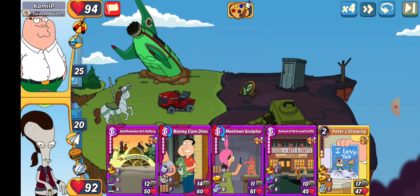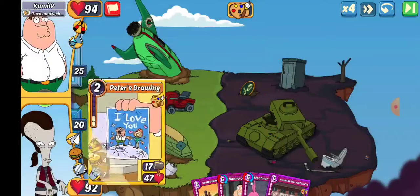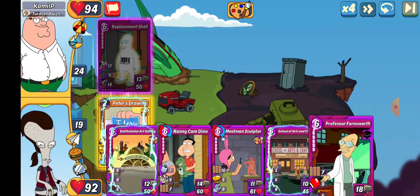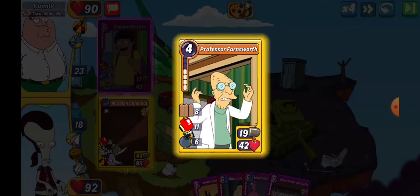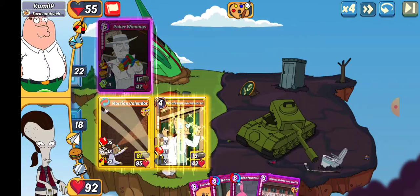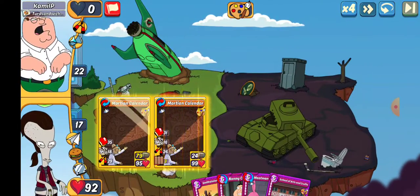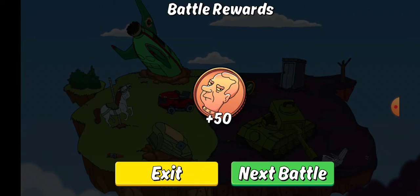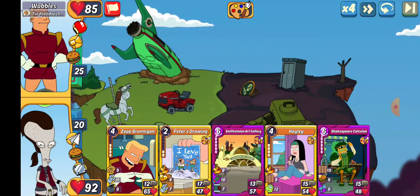We got Camil P — Camilp? Something. Let's go Peter's Drawing, see what happens. I draw a Farnsworth, so I'm getting kind of lucky with this. I don't expect that to hold through the rest of the Rumble. Wow, two of them in a row and I draw into it. There we go — Martian Calendar. That kind of screwed up my clash. I don't think I'm going to hang on to top 1,000 this week because I just got wrecked.